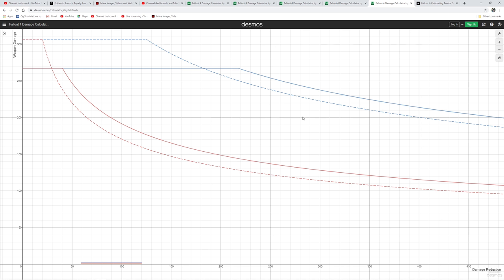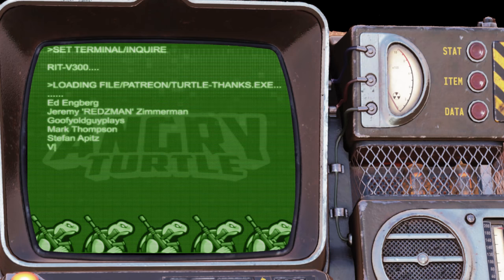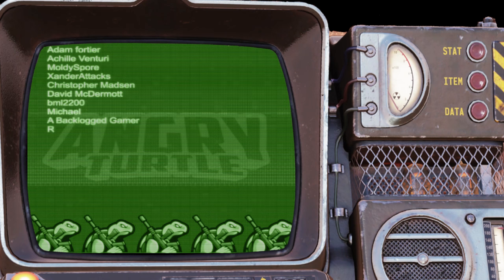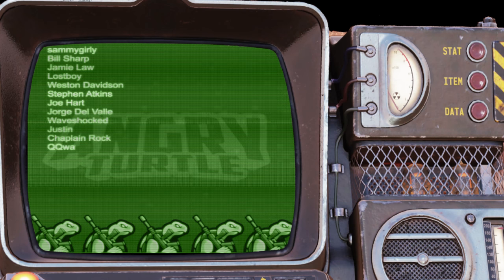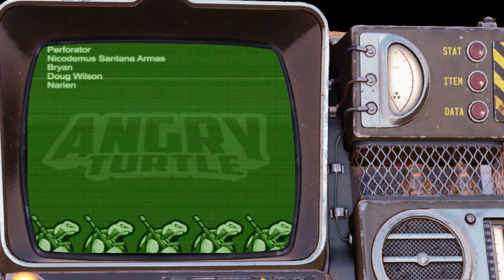To summarize: if you have any energy weapon, it's pretty safe to say Anti-Armor will be your pick. If you have ballistic weapons, Anti-Armor is still a good pick especially on bosses, although in everyday use Junkie's or Bloodied - depending on whether you are a low health or full health build - will be a slightly better choice. If you can keep both, use Anti-Armor for bosses and Junkie's or Bloodied for everyday use. Let me know if this is what you expected, and what is your pick. Thanks for watching!